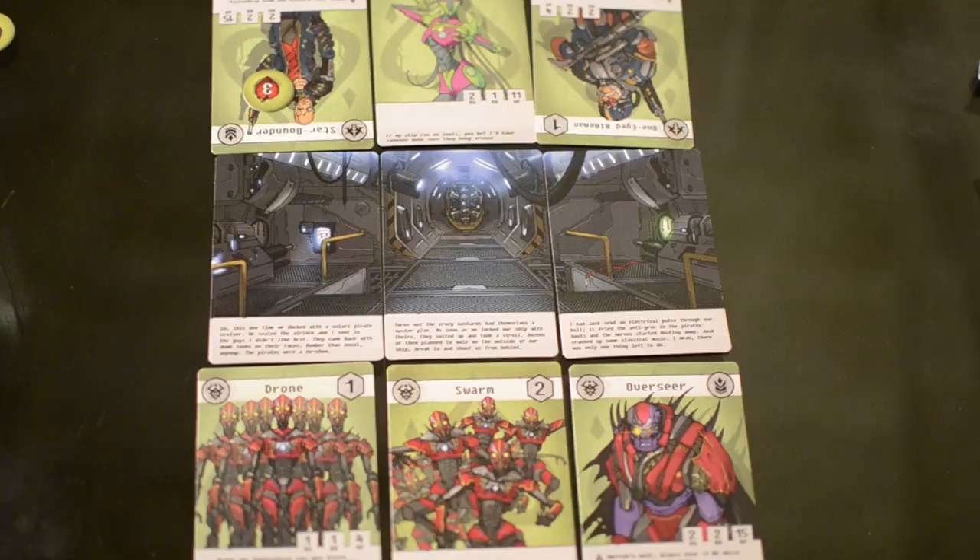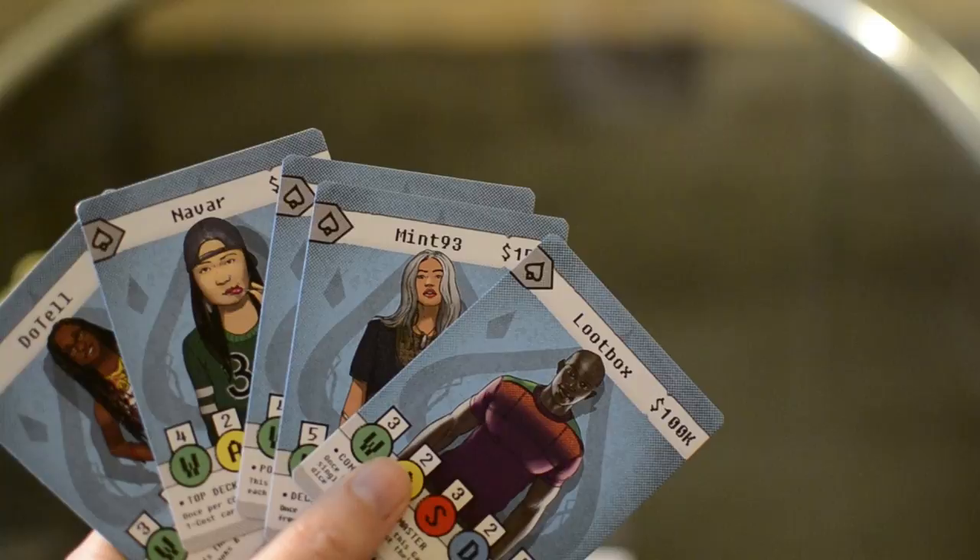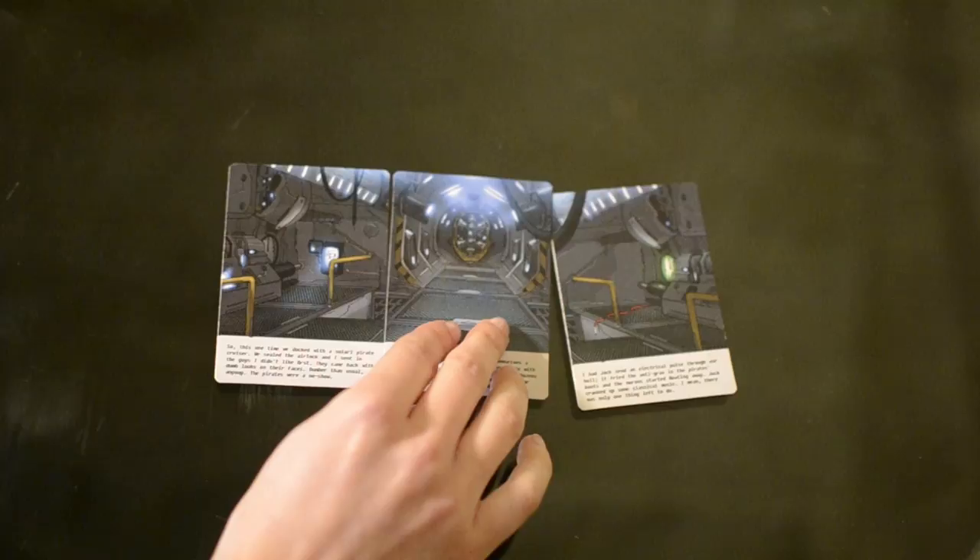Deckhand is inspired by collectible card games and is a quick and strategic combat game for two players. Each player controls a captain and their crew on the crammed three-by-three quarters of two docked starships. You must kill your opponent's captain while protecting your own using the unique strengths and abilities of your crew. Each player needs one gamer for a match of Deckhand. To set up, take the three airlock cards and place them across the center of the table to create the map.